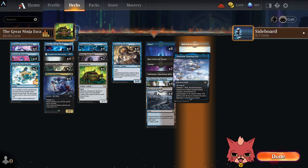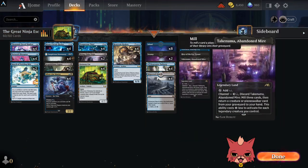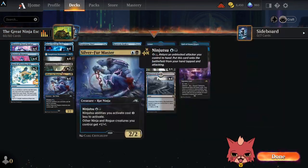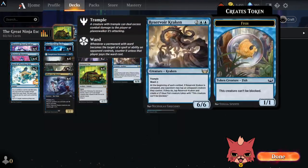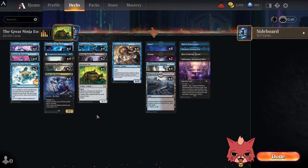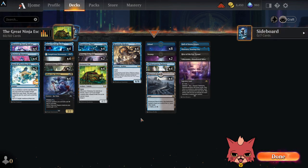In the mana base we have Hall of the Storm Giants, Soaring City, a Hive, Abandoned Mire, our dual lands, and very few black sources because there aren't too many black cards overall — it's mostly blue. No honorable mentions this time around. Let's go ahead and take this into some normal play mode and see how it does.